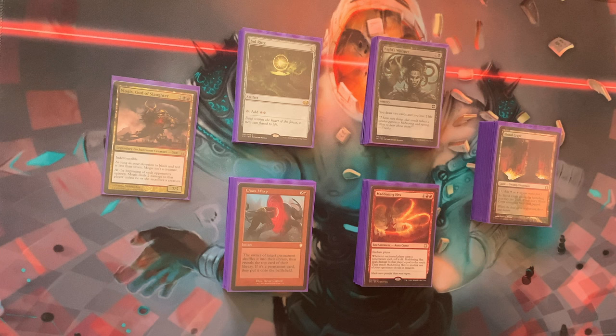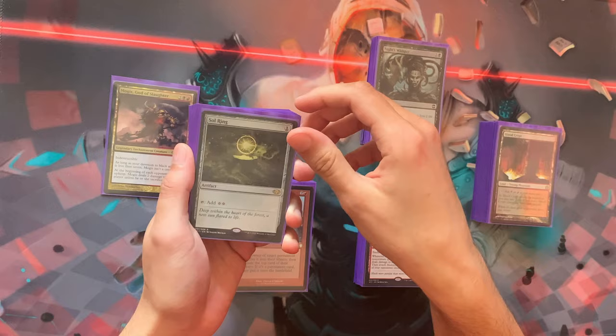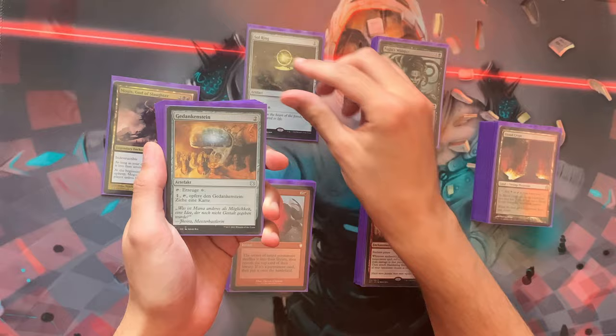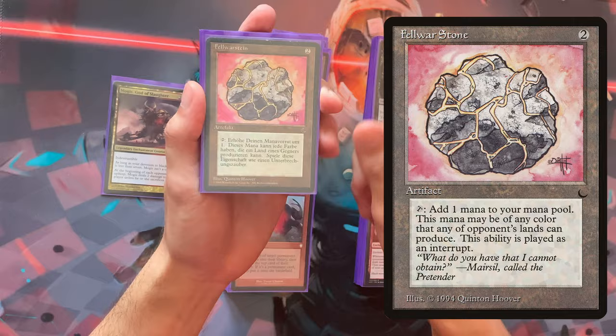The deck revolves heavily around dealing damage to everyone, and also sometimes dealing damage to yourself to make it a little more fair. Let's dig into the ramp pile. We have standard ramp artifacts: a Solemn Simulacrum, a Mind Stone, an Arcane Signet, a Talisman, a Signet, Fellwar Stone, a Chrome Mox — very nice.